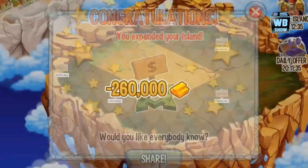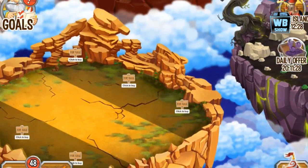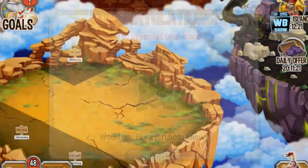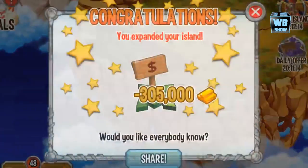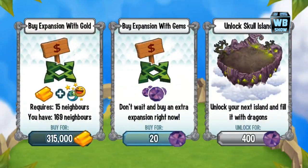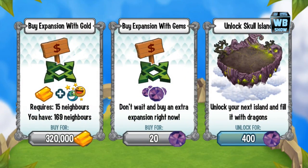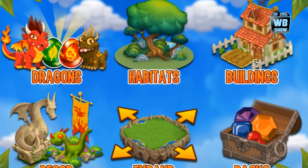We'll expand there and there too, but we're not there yet. I guess we need to expand all of them to actually have a chance at getting the other island. So let's just go in here and keep expanding. The next island is the Skull Island and it costs 400 gems to unlock. That is a lot of gems compared to 250 gems.